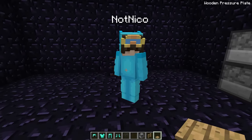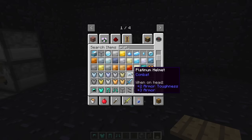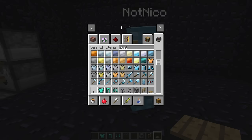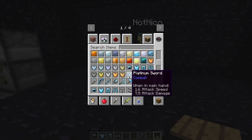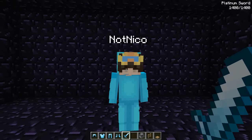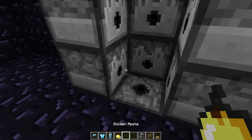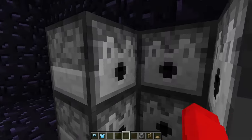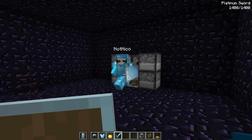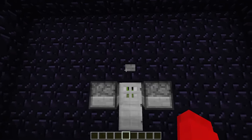Cash picks diamond armor while Nico finds platinum armor — extra blue and very cool. They both end up using platinum armor and the platinum sword. They load the armor sets and golden apples into the dispensers, completing the armory so walking in fully gears them up.